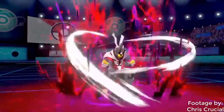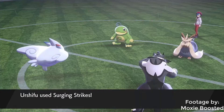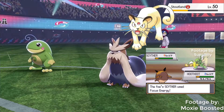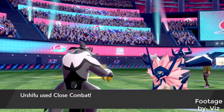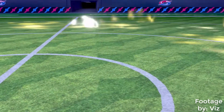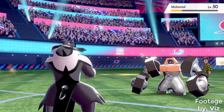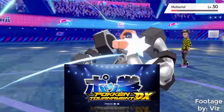Naturally, being a legendary, Urshifu has great stats. 130 Attack along with STAB Wicked Blow and Surging Strikes that always land a critical hit, regardless of the opponent's ability or if Lucky Chant is active. Gen 1 Persian and Bugsy's Scyther ain't got nothing on that. I can't really say much else about this thing — it's just such a cool Pokemon that can do cool things and look cool while doing it. But I do have one thing to say: given it's a Fighting type and it's based on a bear, Urshifu would be the perfect choice for a playable character in Pokken Tournament. It just makes too much sense.